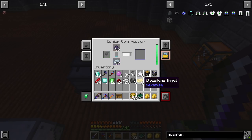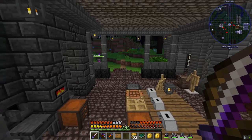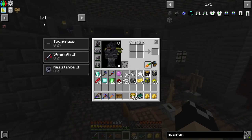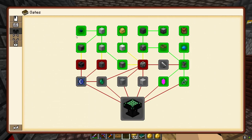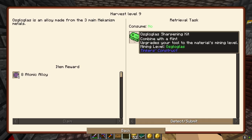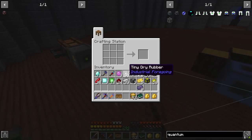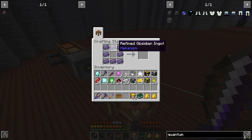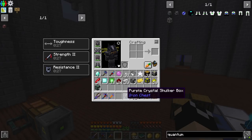I want to make a little bit of Osgogloss just to complete the gate - we'll just throw these three in there. The quest for Osgogloss wants us to make an Osgogloss sharpening kit, but we do get eight atomic alloys so that's definitely worth it. Let's grab our refined obsidian, do that - we got a teleporter frame and a purple crystal shulker box!